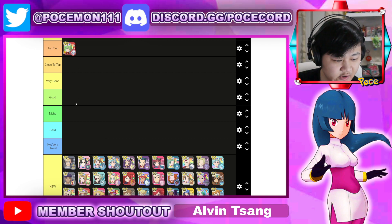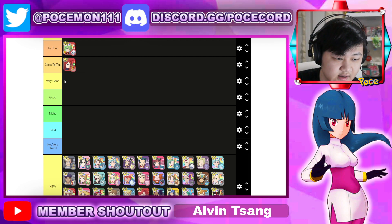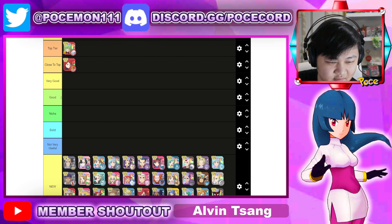Moving on to something close to the top, we could throw in Silver — very, very powerful DPS, pretty solid sync nuke as well, and sets up infinite sun. Very, very good.